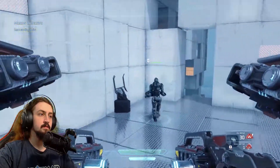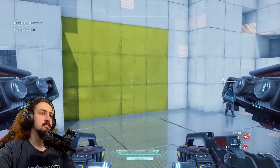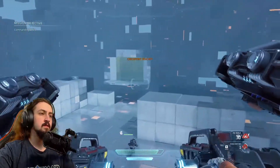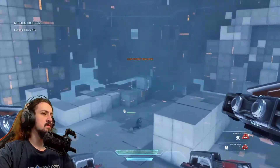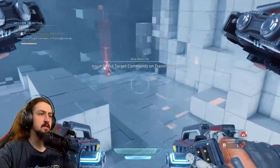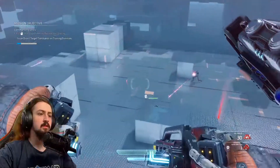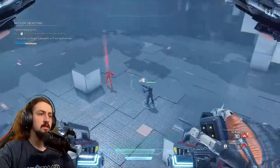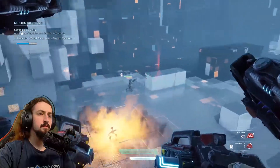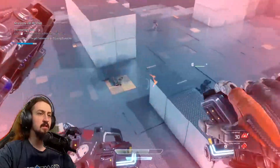Let's move on to unit combat training. We'll start by temporarily disabling your Grav Cycle's weapons — you'll need to work with your unit using only the command pulse. You can also use the command pulse to have your units prioritize a target. Try prioritizing the target dummies. Oh my god, how many are there? There's so many of them. If this dude killed any slower, I'd die.